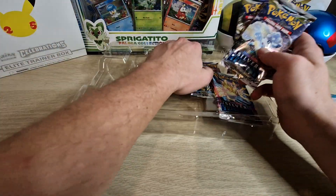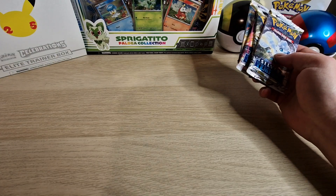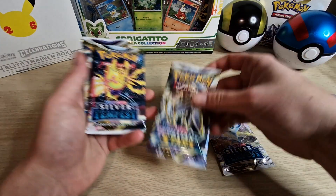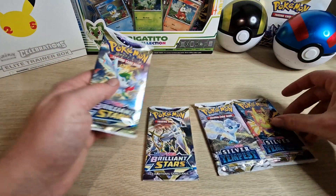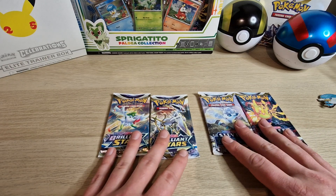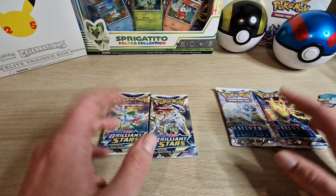Alright, so four additional packs. Let's see what we can get out of them. We have one Silver Tempest, one Brilliant Stars, two Silver Tempest, and two Brilliant Stars. So you got four packs — two Silver Tempest and two Brilliant Stars.